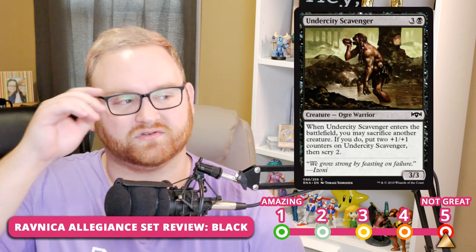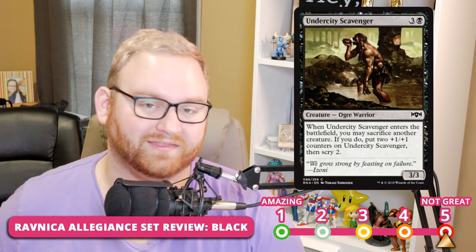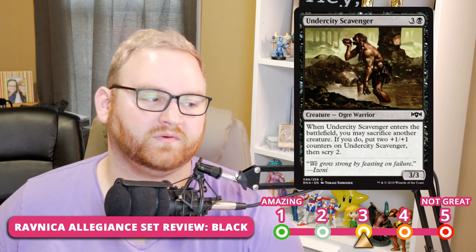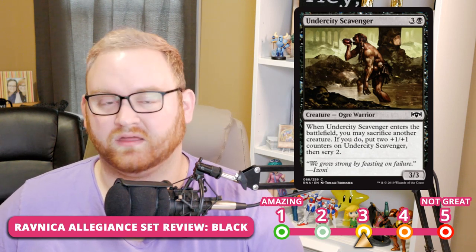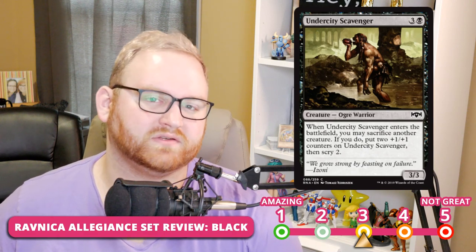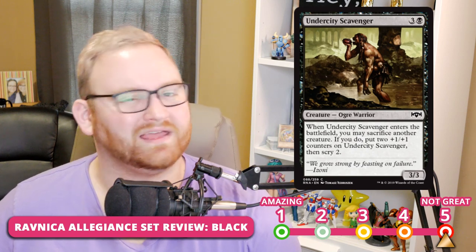Next up, we have Undercity Scavenger — a 4-mana 3/3 Ogre Warrior. Whenever it enters the battlefield, you may sacrifice another creature; if you do, put two +1/+1 counters on it and scry 2. It's a solid 3 for Draft and Sealed. A 4-mana 3/3 is fine, but a 4-mana 5/5 that lets you scry 2 is fantastic. In an Orzhov list this could be a top-end bomb for just 4 mana, and in Rakdos it can trade up against small pinging creatures. For Standard, it's at the 5-slot.